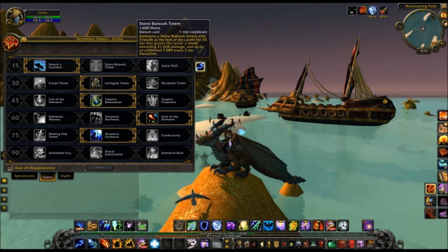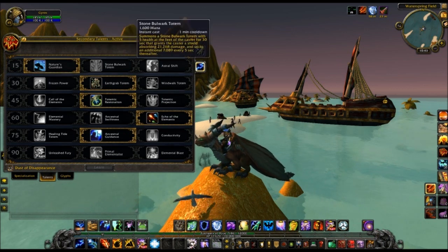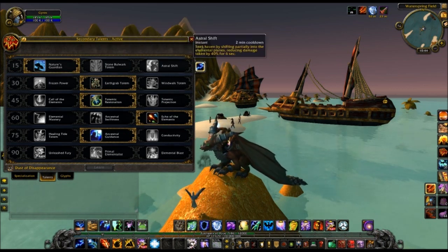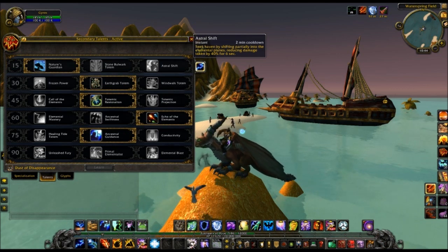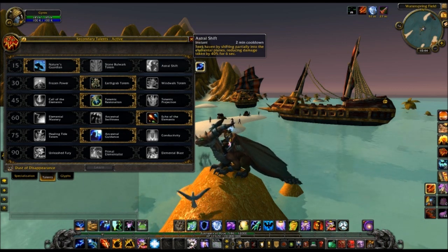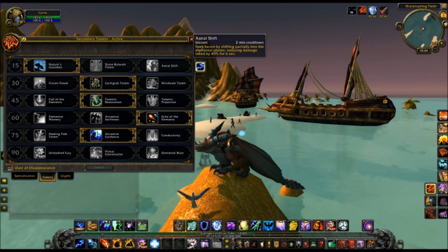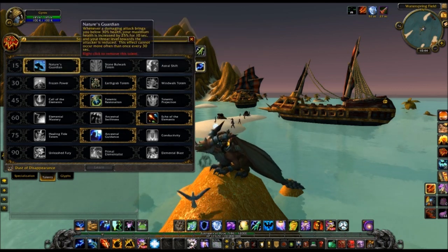You also have Stone Bulwark Totem, which is a totem that puts a shield on the caster — basically what we have now in the form of a glyph on live. I didn't think it was very good, and I'd rather have Nature's Guardian to automatically do it than have to remember to summon a totem, plus the cooldown's twice as long. And you have Astral Shift, which reduces damage taken by 40% for 6 seconds. This finally gives shamans an ability to reduce their damage taken — like on Ultraxion, if you need to stay out, you can actually pop this and not die, unlike now where shamans really have no way to do this like almost every other class does.